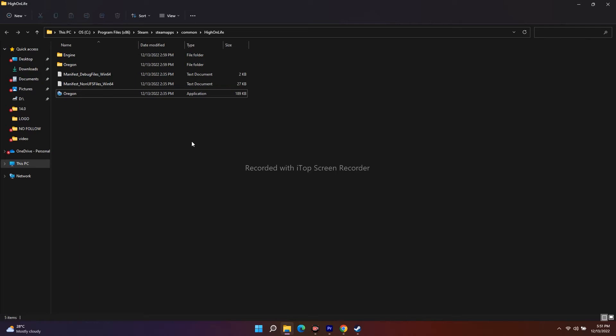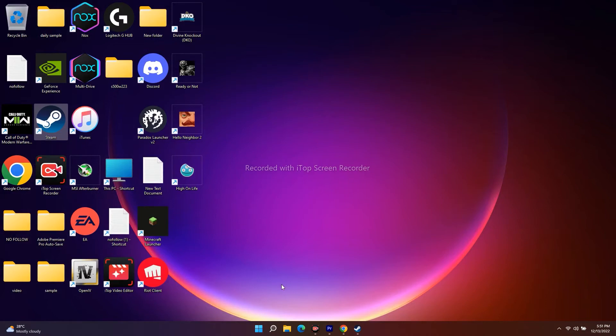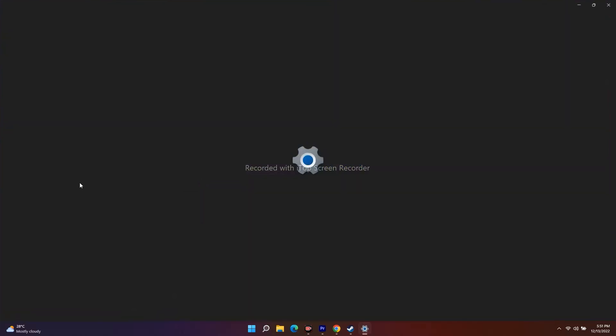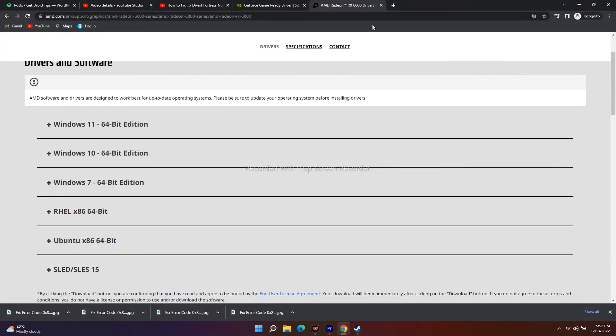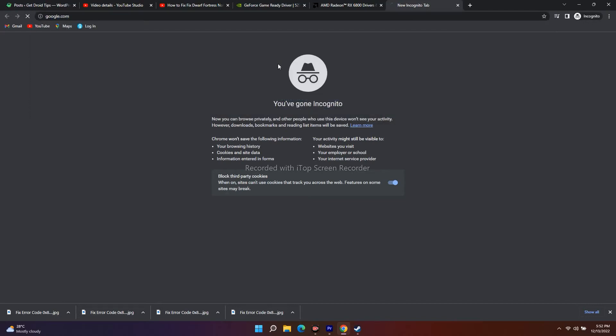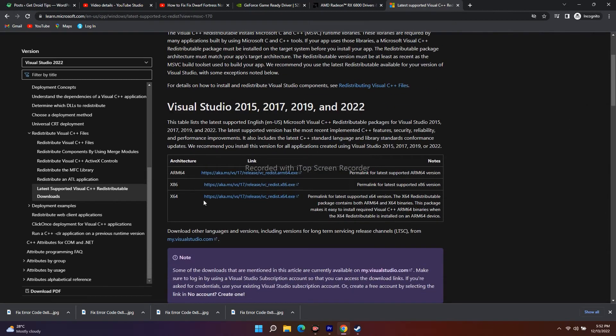Next, install Microsoft Visual C++. First, check your system type by going to Settings, System, scroll down to About — you can see whether your PC is 64-bit or x86. Then go to Google and search for Microsoft Visual C++. I'll provide the link in the description. Download the x86 version if you're on x86, or the x64 version if you're on 64-bit. After downloading, restart your PC and launch the game again.